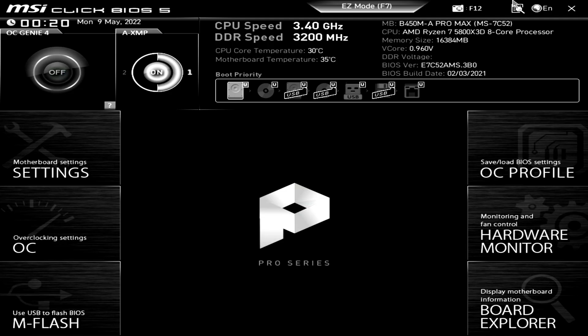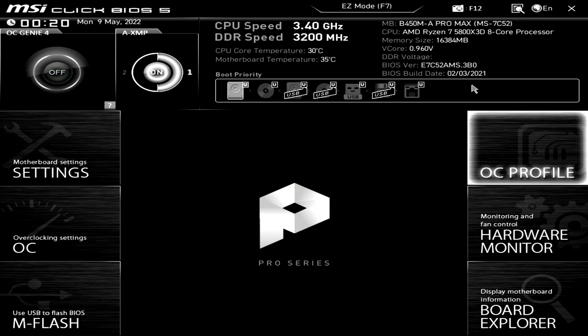And here we are in the BIOS. There's another thing I forgot to tell you: it's not like I changed the CPU and I'm ready to go, because I need to update the BIOS. If you have an older BIOS — like in this case, a one-year-old BIOS — you can still boot into Windows, but if you don't do the update, the system will run at base speed, which is 3.4 GHz. You must update the BIOS to the latest version to be able to use the CPU with full boost. So I'm going to update the BIOS, set the XMP profile, and start the system.